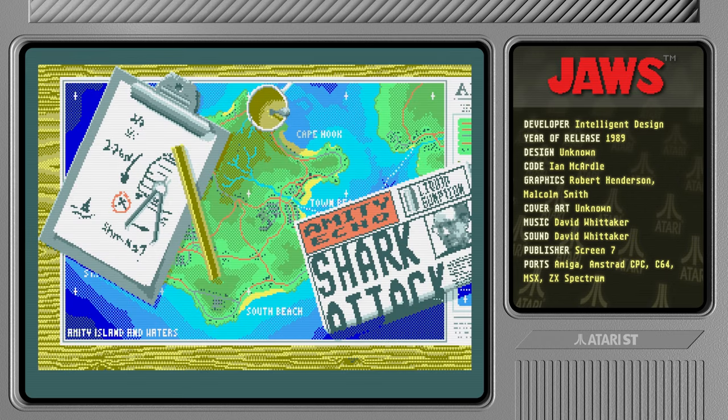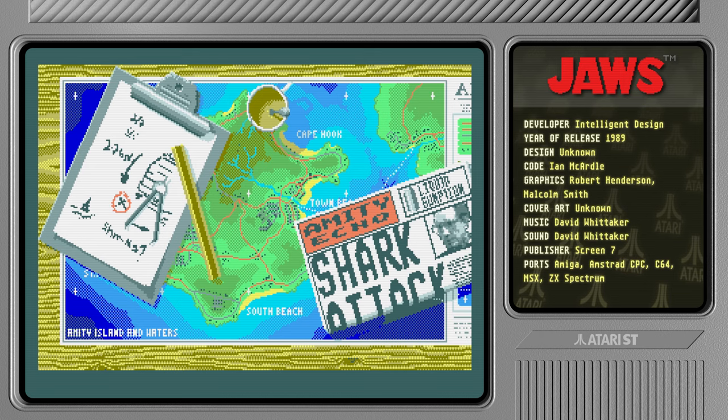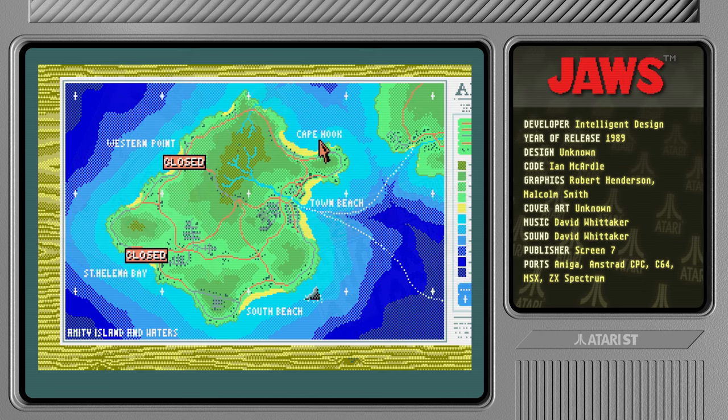I can go to the map screen and do absolutely nothing here. I'd love to maybe close down a couple of beaches, kick the mayor out of office — anything would be more fun than pressing infinite buttons that seem to do very little. Let's close all the beaches because that's fun. The controls are really garbage as well.